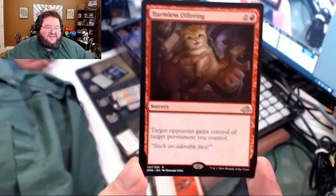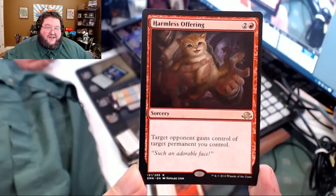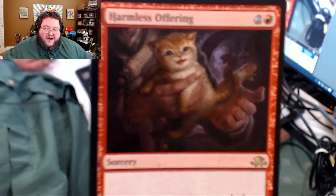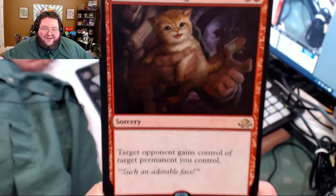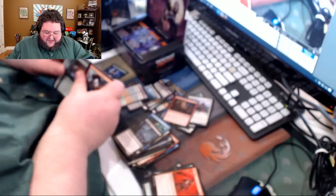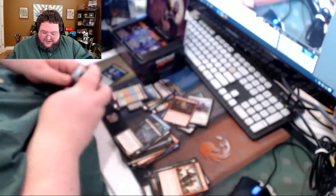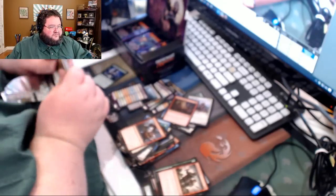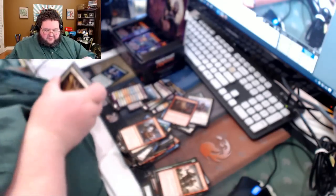Here is one of my favorite cards of the set — it's basically Donate in red. Harmless Offering. Look at the cute little kitty — its tail is a mouth! Give target opponent a permanent you control, including a bad one, including one that's about to kill you. That is format-warping right there. That is format-warping.